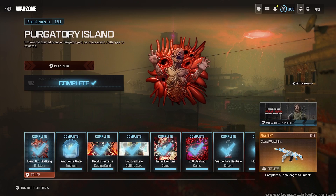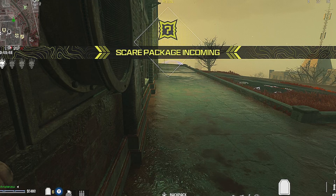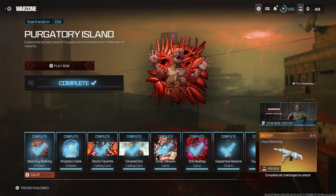The fastest way to raise your torment level in this mode is to head after the Scare Packages. If you don't know how a Scare Package looks on the map, this is the indication — and it'll also tell you 'Scare Package incoming' on screen. Just look on the map and you'll see where the Scare Package is dropping.